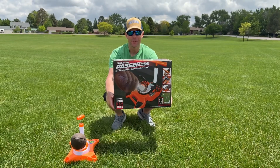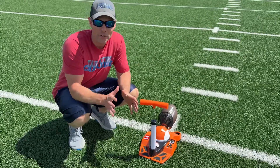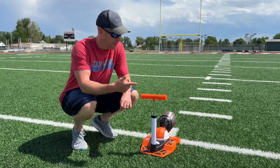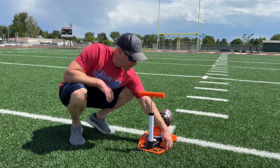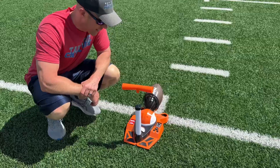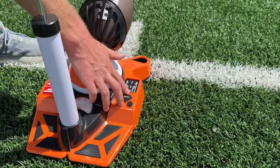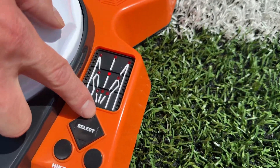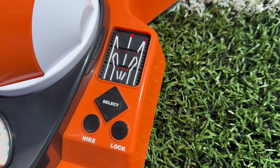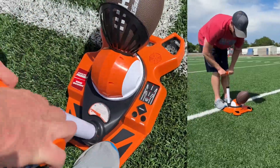We're out here on the football field now, on the 35-yard line because it says it can shoot at 35 yards. We got our power button right here — we're going to flip it on. Now we want to select our route. We're going to go the furthest one, all the way straight. We're going to lock the ball, then pump it up — you can watch as we get it pumped. There's a PSI gauge on the bottom.